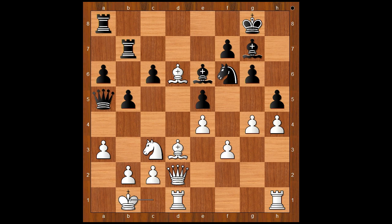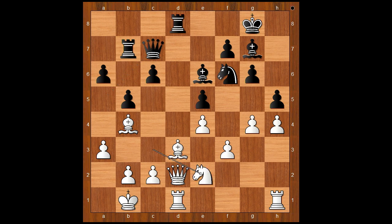Rook to b7, king to b1, rook to d8, bishop to b4, queen to c7, knight to e2, rook to d7, bishop to c5. If g5, then knight to e8. White would have more space on the kingside, but how can white attack now with the position so closed?